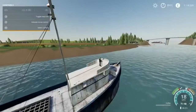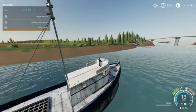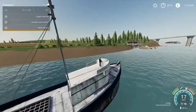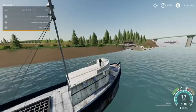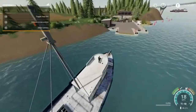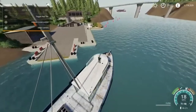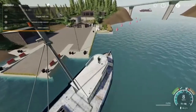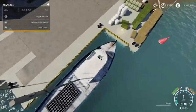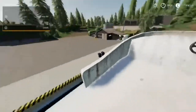Here we are approaching the Shore Barn. One part of the update is there is an added sell point here. So all you do is drive over here with what you've got, hop off, and press Circle to sell the bales — and boom, there you go.